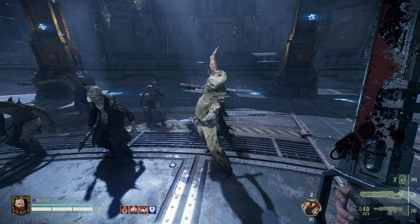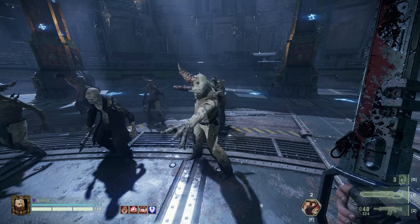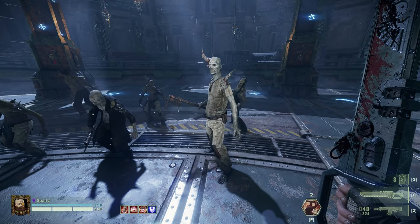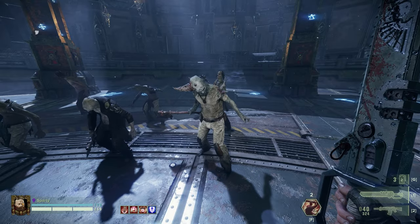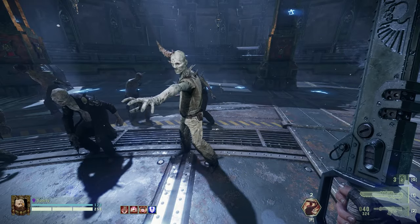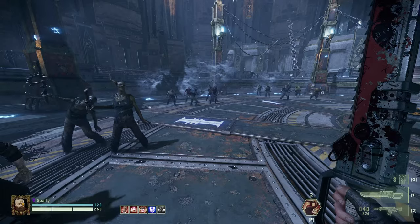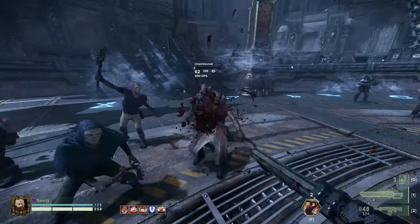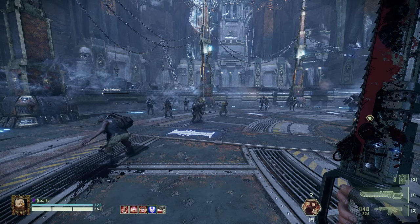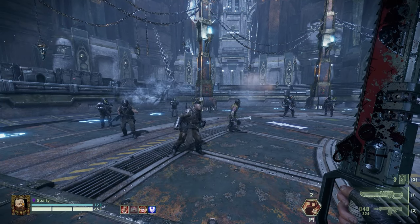I think a really cool way to change things — and of course this is speculation — would be that activating the chain weapons kept them on perpetually and drained your stamina. So rather than being limited to overhead swipes that turn off, every single swing with a revved chain weapon would be cleaving swiping hits. It would simply rev through things, having high penetration — doing a lot of damage to unarmored and flak targets, and less to carapace armor where those higher ablative layers slow things down.